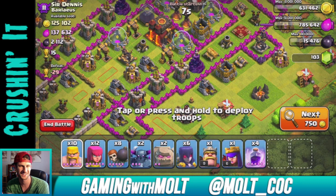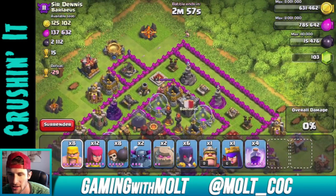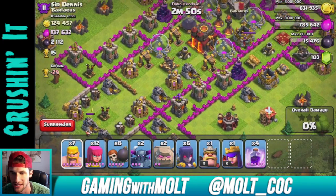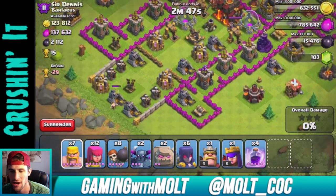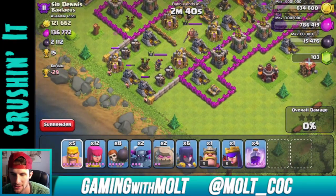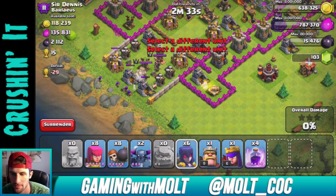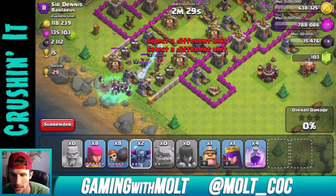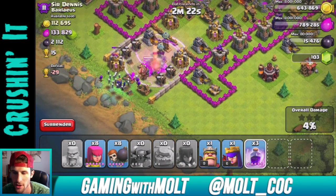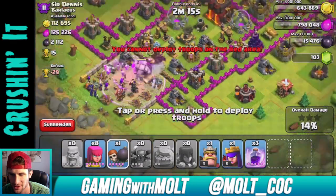Alright, I think I'm going to attack this base — it's pretty bad. I'm going to pull out the heroes and see if we can get them over here. We're going to attack right from the middle and should be able to rage into the Town Hall right there. I definitely want that 2,000 dark elixir. Let's drop down the golems — I totally forgot the name for a second — and then get everybody up in here. The witches are going to get in there and we'll keep working our way in.